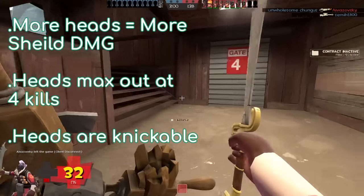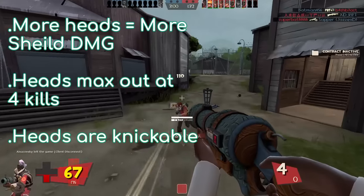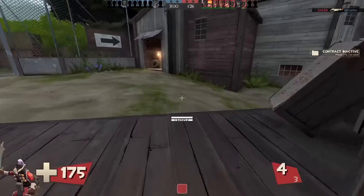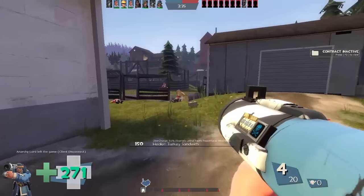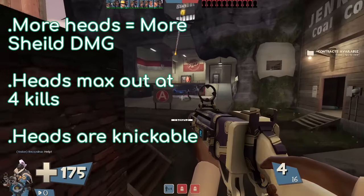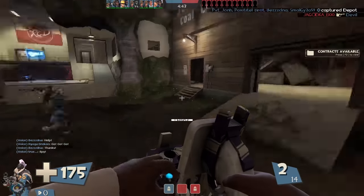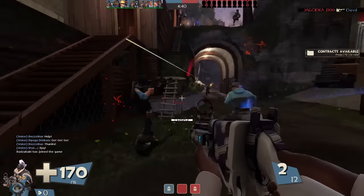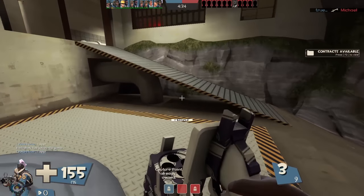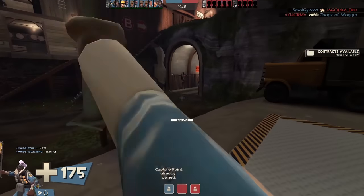Third, you can steal heads from other characters as well. For example, the Airstrike and the Bazaar Bargain — when those users get kills, they also get stronger, and if a Demoman with an Eyelander kills those characters with max heads, he would also gain them. So if you kill an Airstrike Soldier who has two kills, you will gain two heads. Fourth and finally, you can actually gain heads from enemy Demo Knights as well — if a Demo Knight has four heads and you kill him with the Eyelander, you will take those four heads. The Eyelander is such a mechanically complex weapon it could have its own dedicated video.